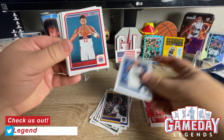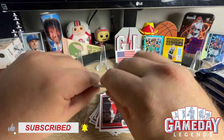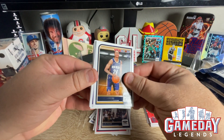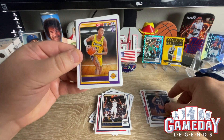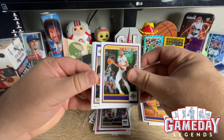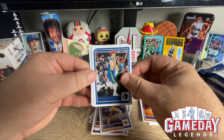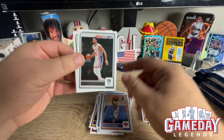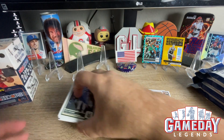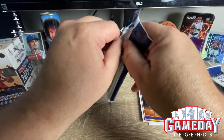Here we go, let's keep it moving. Do we get any more rookies? I think we might get like two or three. We got Jordan Hawkins, Maxwell Lewis. And I think we're done with the rookies. Very cool. So we did get a Wemby in the first fat pack. Let's see if we can get him in his base card.